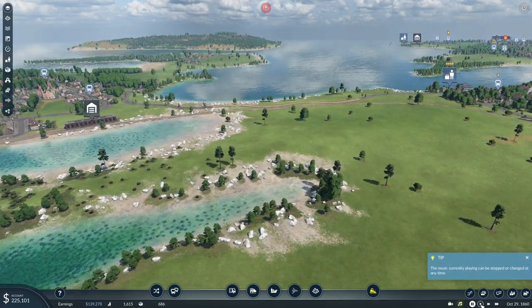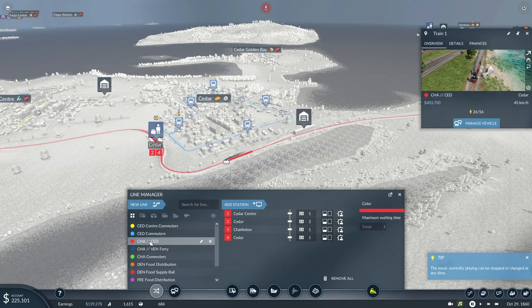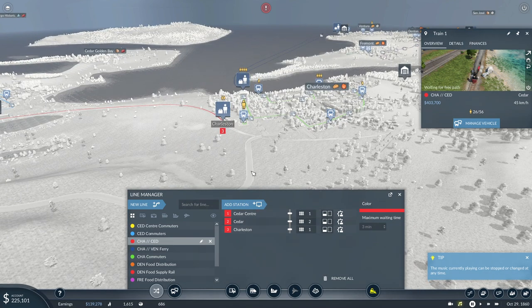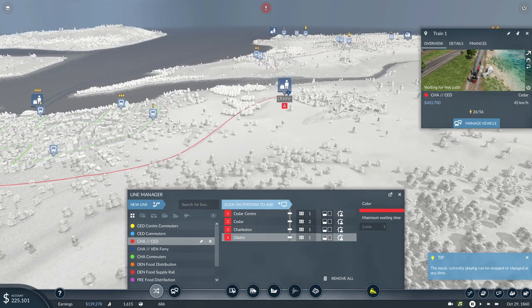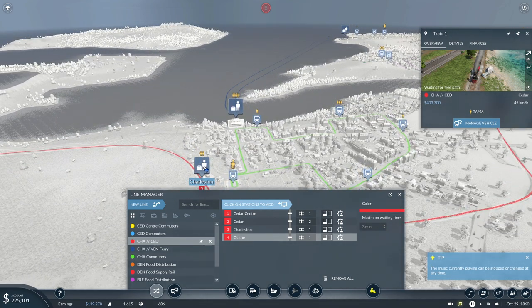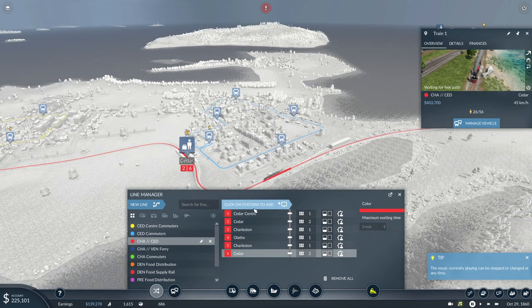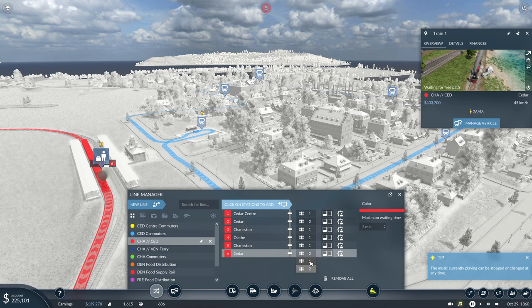Tell you what we're going to do — we take the line and say okay, new line. We're going all the way to Charleston, and after Charleston we're going to remove the Cedar stop, but we'll continue after Charleston — we're going to add Olathi, followed by Charleston, and then followed by Cedar. Just a different platform please — you're not going to go via platform two, you're going to go via platform one. Thank you — which makes perfect sense.